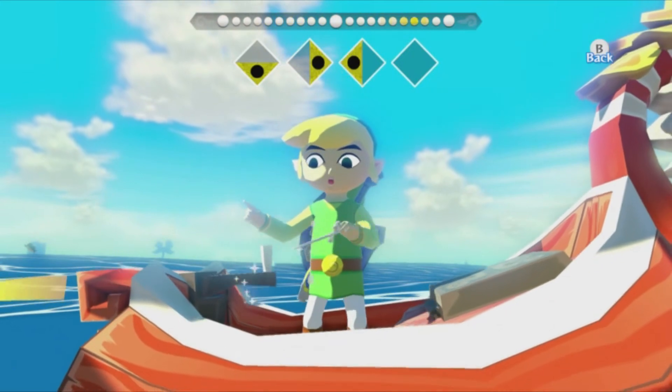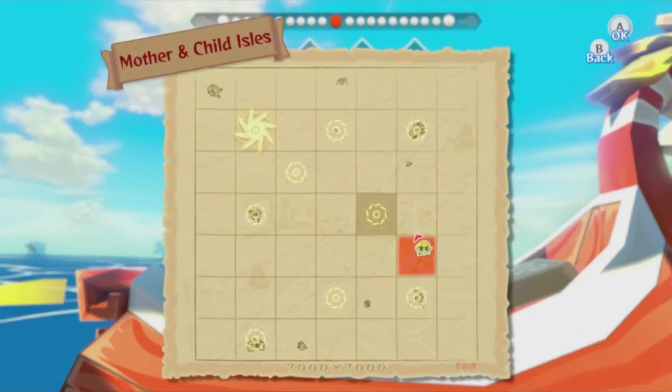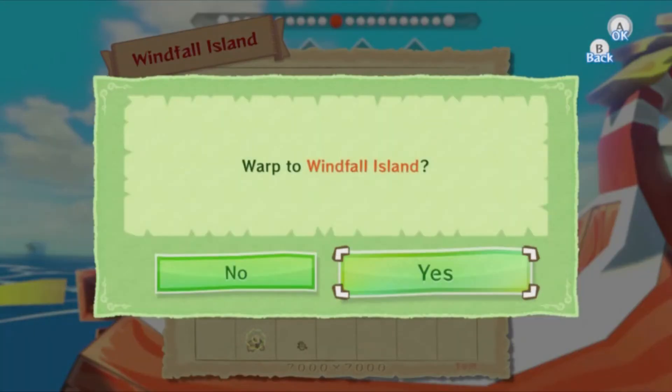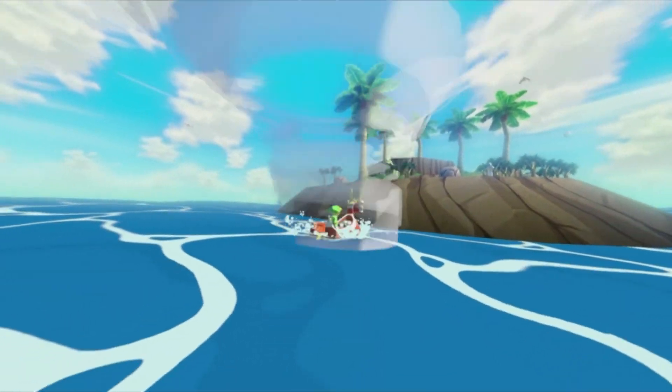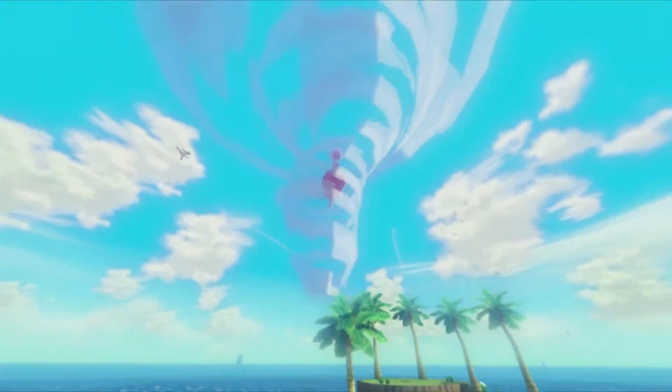Instead we're gonna go back to Windfall — I'll give Zunari this flower, maybe I don't even need to, but we'll see if anything opens up there. If it does, well sure. If it doesn't, then I guess I'm going to Outset. Actually no — Diamond Step. That's amazing, we're gonna have to get him to... it's just great. That's amazing. Thank you. You're welcome.